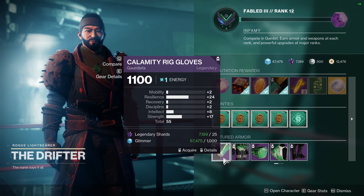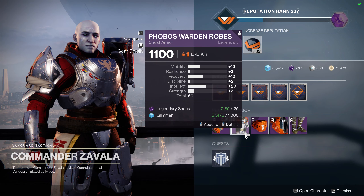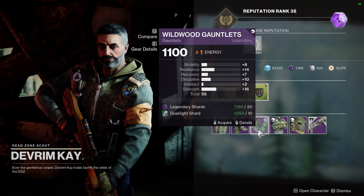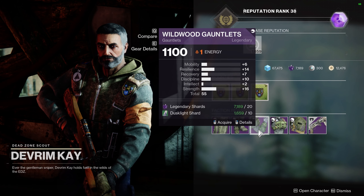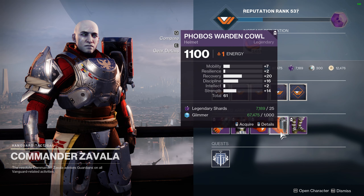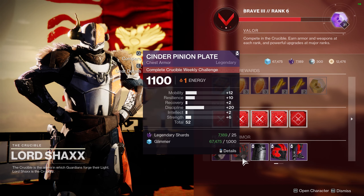I'm going to start with Warlocks. This week Zavala is selling chest armor with 20 intellect, 16 recovery, and 13 mobility with an overall stat of 60. This is a really good roll especially for a super focused build — I would highly suggest grabbing this piece. Zavala is also selling a helmet with 20 recovery, 16 discipline, and 14 strength, which would be great for any build focused on non-super abilities.